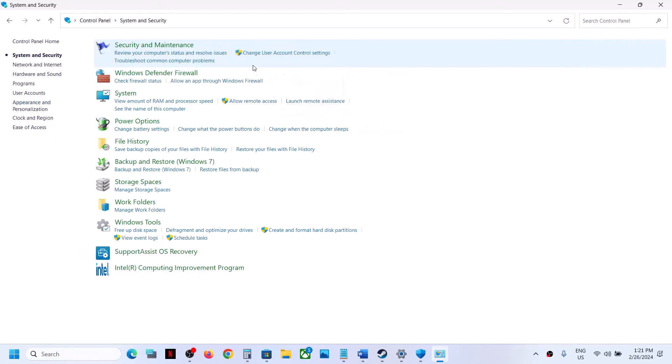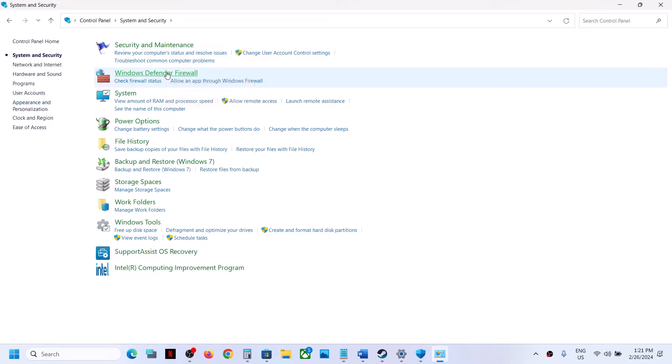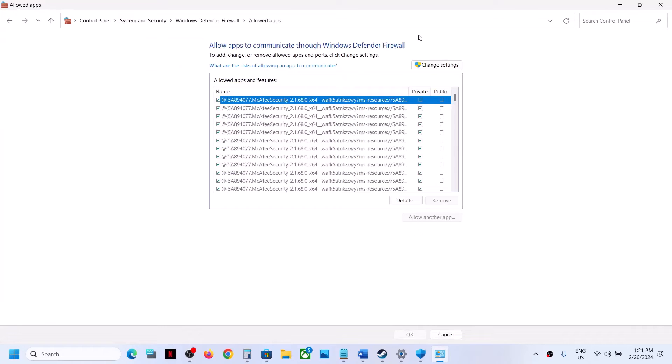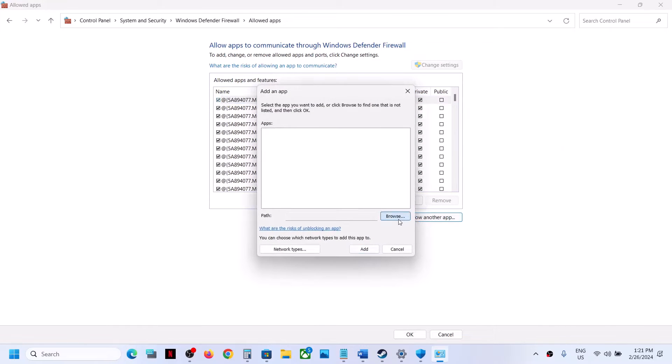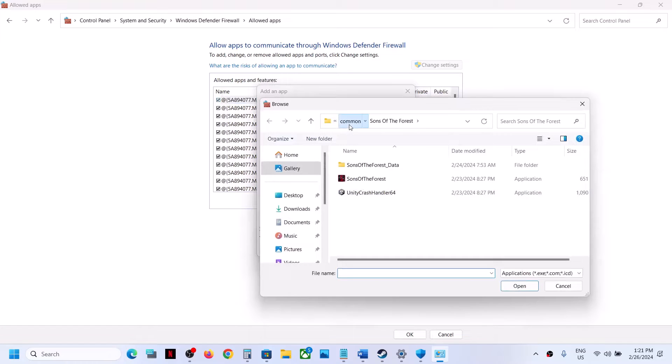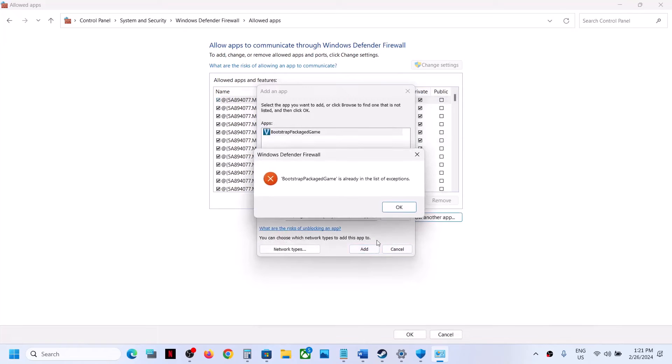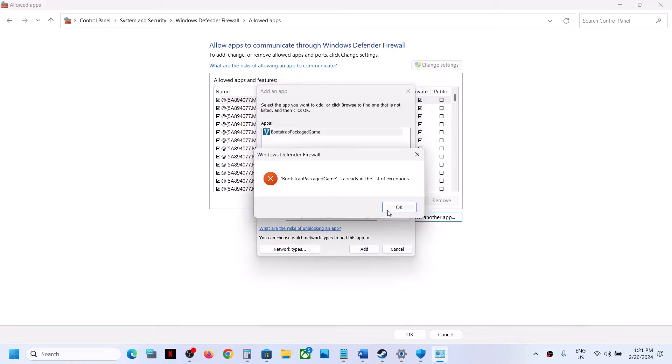Click on System and Security, then Windows Defender Firewall. Click on Allow an app or feature through Windows Defender Firewall. Click on Change Settings on the top, then click on Allow Another App. Click on Browse and go to the game installation folder. Open the game folder, select the game.exe file, click on open, and then click on add. In my case this is already added.